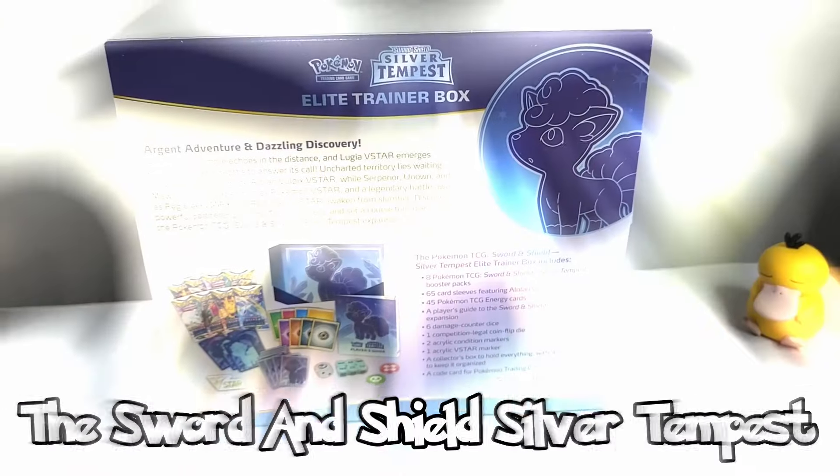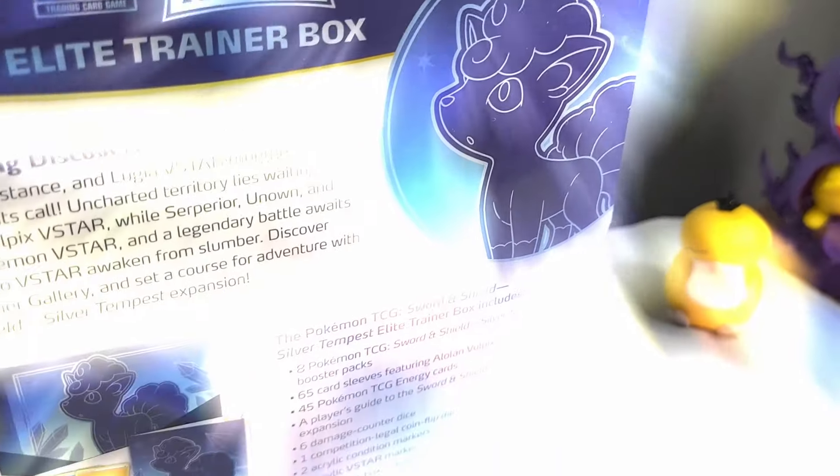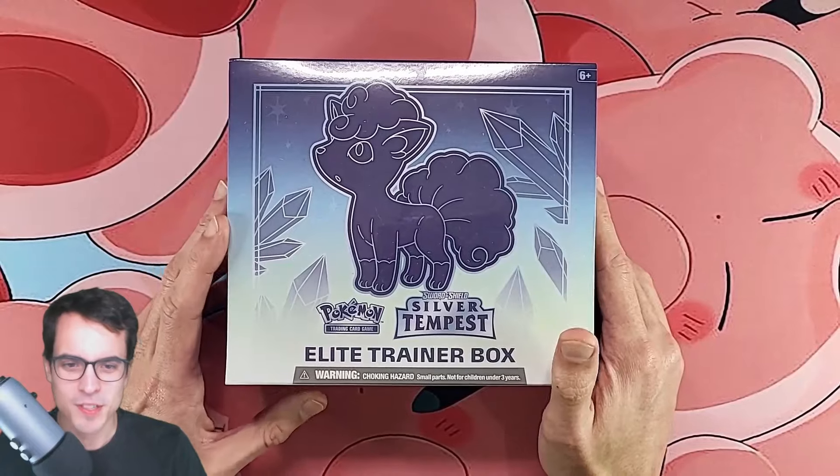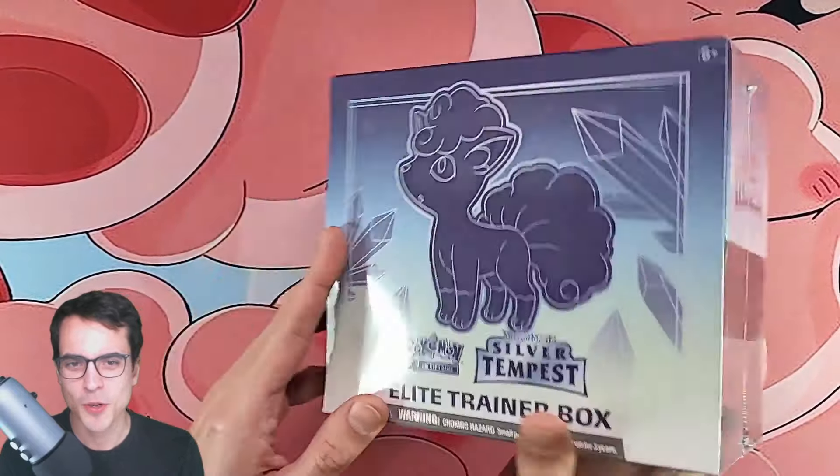Today we're going to start a new collection — the Sword and Shield Silver Tempest — with an Elite Trainer Box. We've got the Silver Tempest Elite Trainer Box right here that we're going to open today.